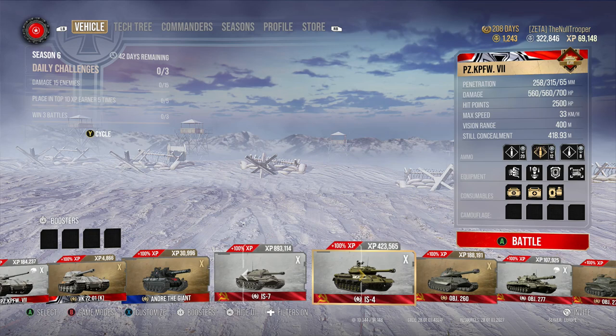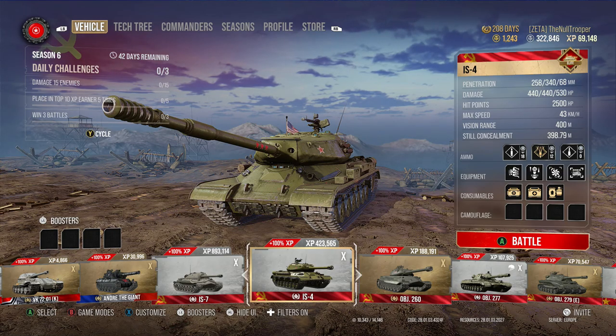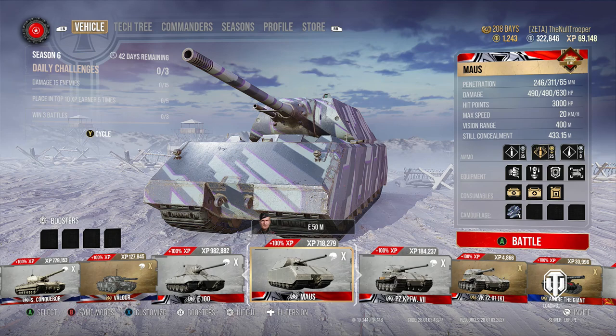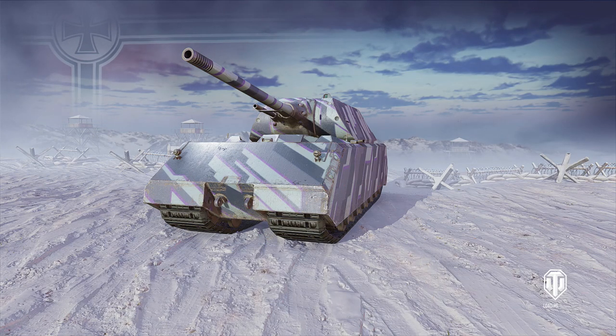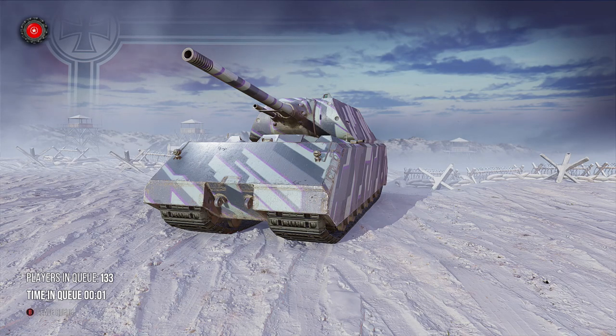Today we're going to be playing the Mouse and the IS-4. The IS-4 is not classified as a super heavy but I'm going to play it anyway because it plays like one. The IS-4 is one of the worst-played tier 10 heavy tanks in the game right now, and it's a tech tree tank anyone can get — that's why I've chosen it alongside the Mouse.